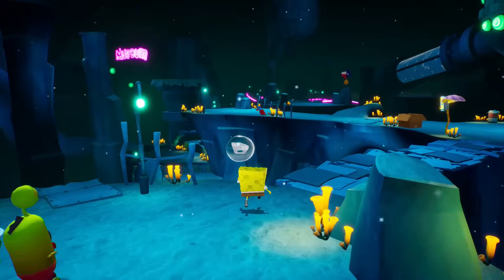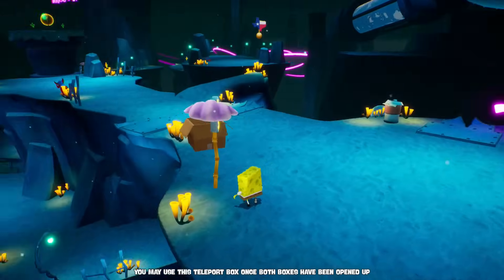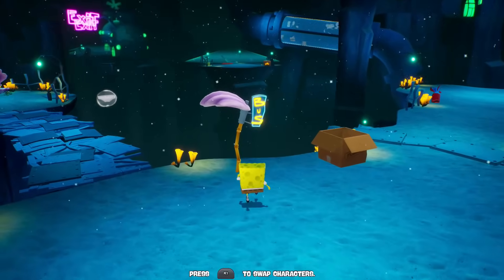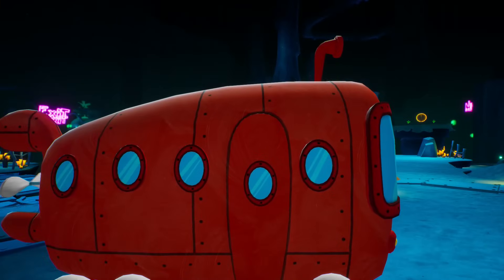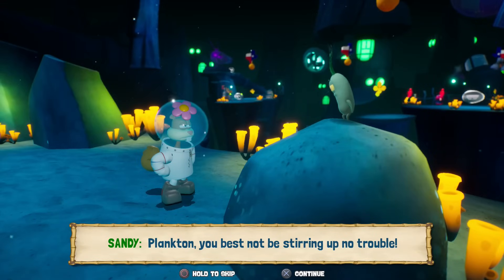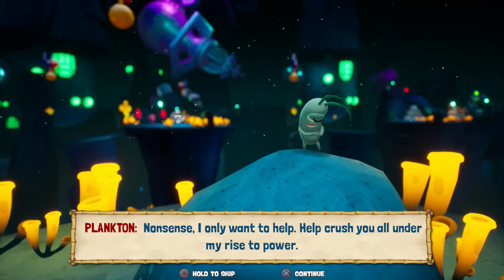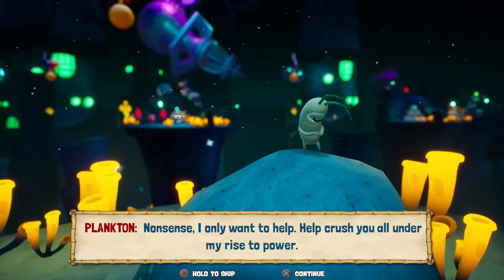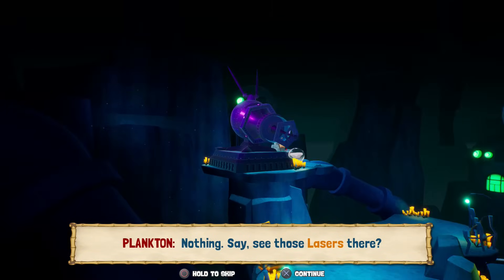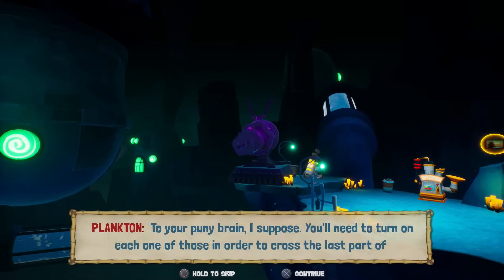That seems to be everything I could possibly get out of that one — I was expecting more, but okay. Now we can go back to Sandy. Swap characters. What can Sandy do? Plankton — that's not me stirring up no trouble. Oh, I did not even see Plankton. Nonsense, I only want to help. Help crush you all under my rise to power. What was that? Nothing.